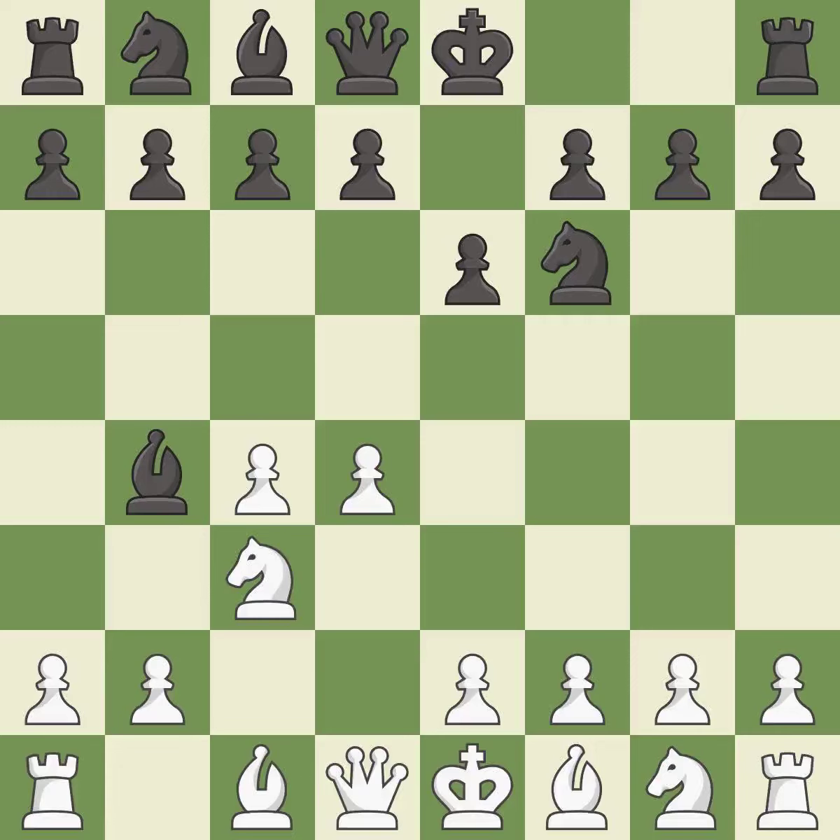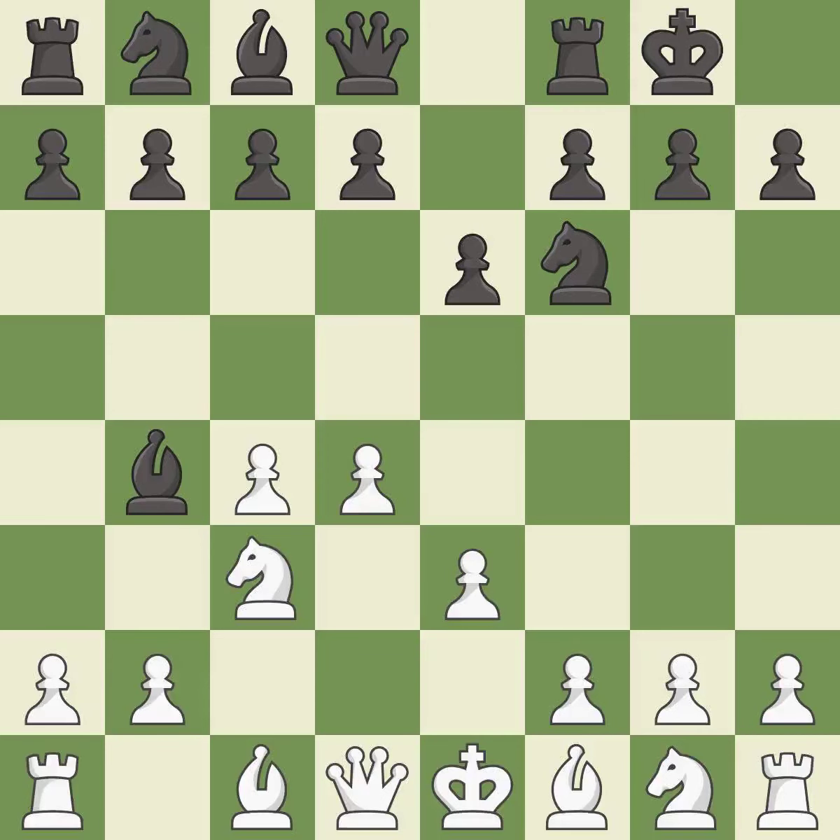In the Nimzo-Indian Defense, Bb4 pins the knight on c3, preventing it from moving or protecting e4, and threatens to trade, disrupting white's pawns after Bxc3. e3 supports the d4 pawn and allows the light-squared bishop and queen to develop. Castling gets the king out of the center and activates the rook. Ne2 develops the knight, protects the c3 knight and the d4 pawn — if black captures on c3, white can recapture without doubling their c pawns.